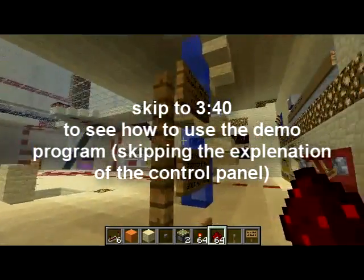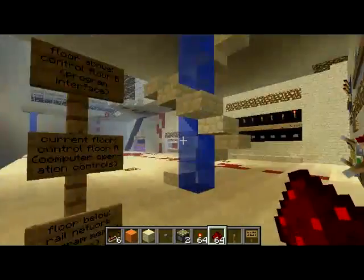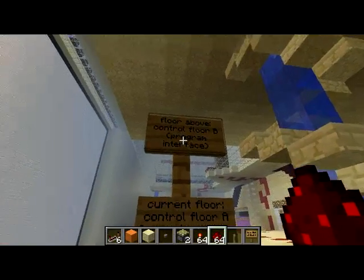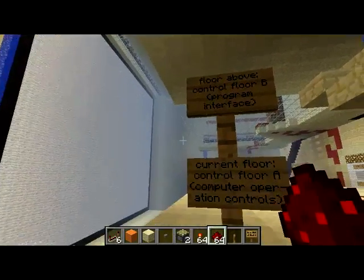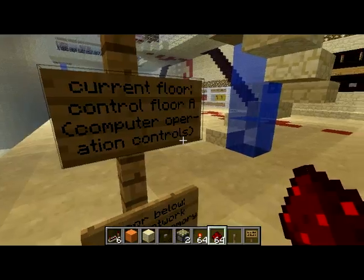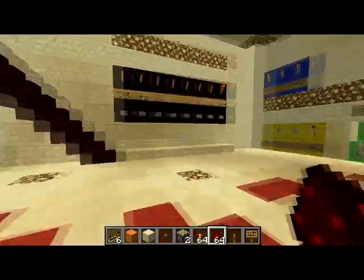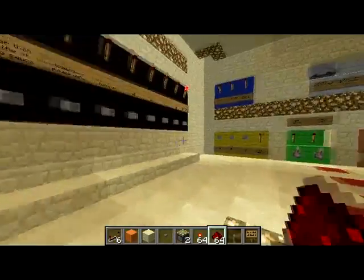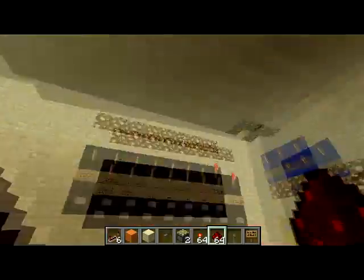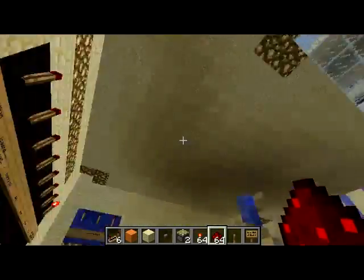So firstly, this is the main control room, all we will be worrying about in this video. There are other videos about all the other parts of the computer, but I'll be showing you how to use the demo program. This is the control room. Above us is control floor B for interfacing with the program, and this is control floor A for the computer operation controls. In this floor, you control anything relating to startup, shutdown, and how it runs the program, and what happens when the computer is running the program. The floor above is for using the program.